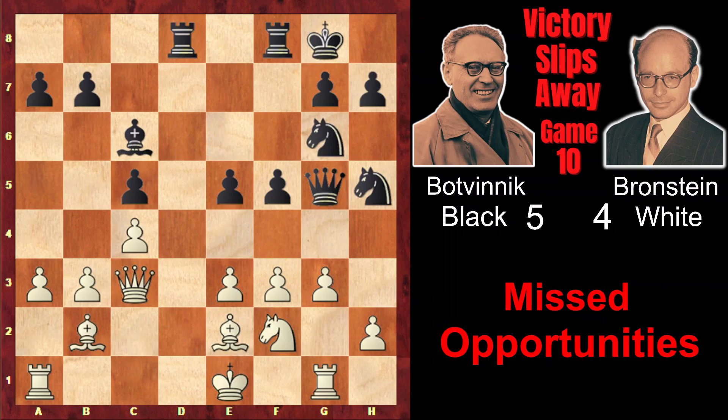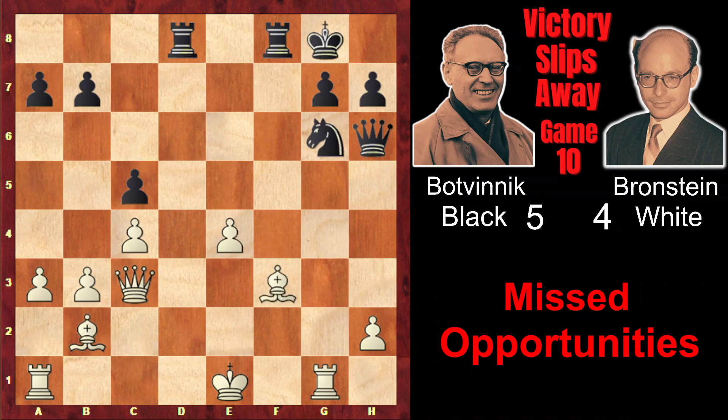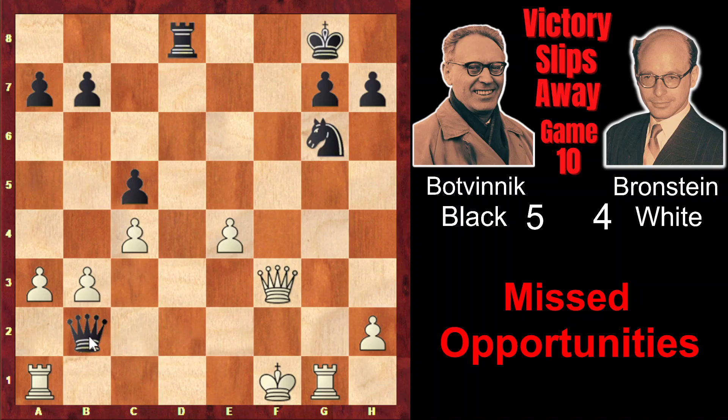And now by playing f4, Botvinnik could have won the game on the spot, but he didn't play it. Botvinnik and Brandstein both give different variations. Botvinnik's variation: Ngh3 attacking the queen, after queen moves, gxf. Immediately gxf didn't work because the rook would fall, so first gxf. Then after Nxf4, Nxf4, exf, e4, Bxf4, fxe, f3, Bxf3, Rxf3, Qxf3, Qd2 check, and Qxb2. Black would win, as the rook is attacked and a deadly Rf8 with a pin is threatened.